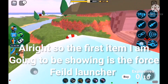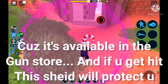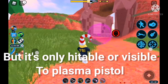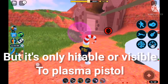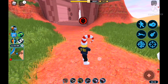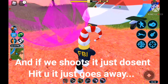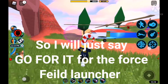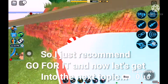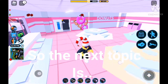The first item I'm going to be showing you is the force field launcher. It's almost like a gun store item — if you get hit, the shield will protect you. It's only visible to things like the plasma or alien gun. If we shoot it with a pistol it just goes all the way through. I'd recommend you go for it.